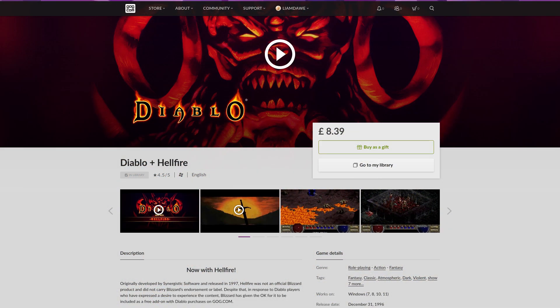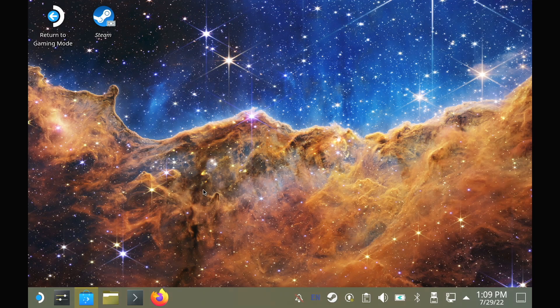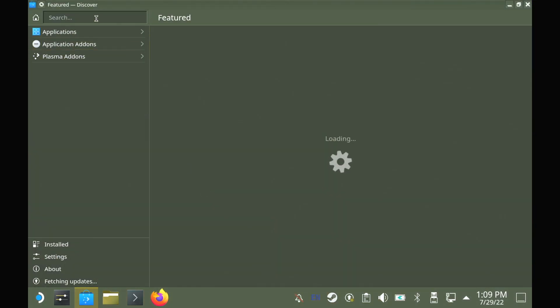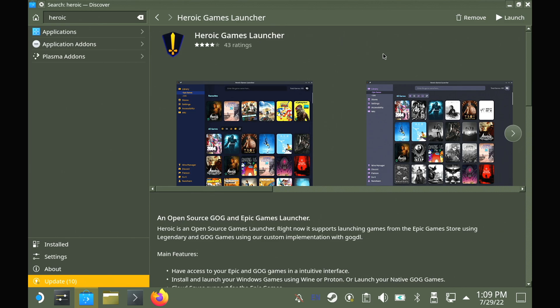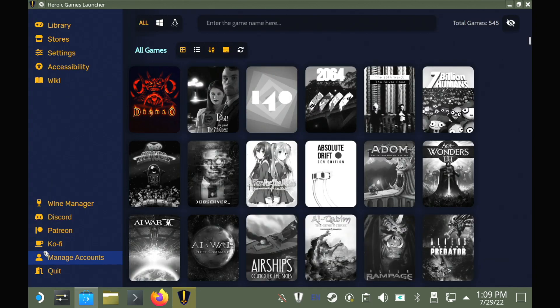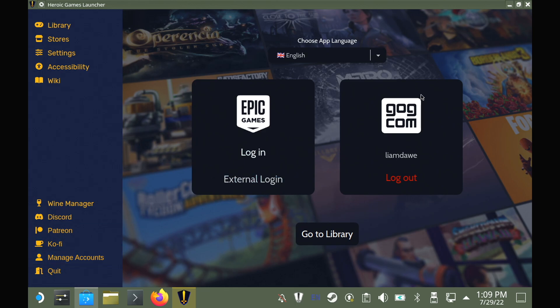First of all, you do need to own a copy of Diablo, which is available on GOG.com. A link will be in the description to grab yourself a copy. What you're going to need to do is install the Heroic Games Launcher, because that just makes managing games from GOG really easy. You can get it easily as a Flatpak on Flathub, and on the Steam Deck just grab it from the Discover Store app. With Heroic, you need to sign into your GOG account and then download Diablo.